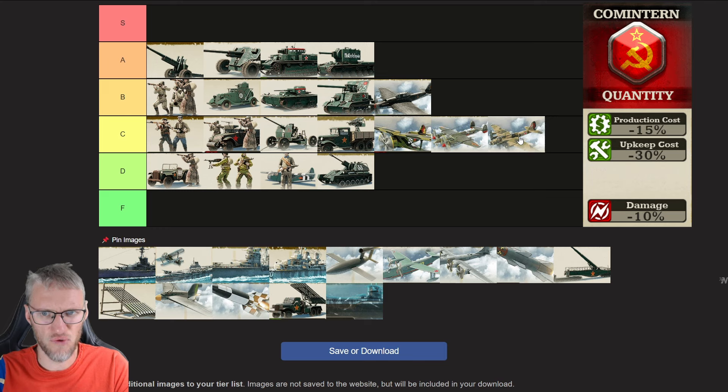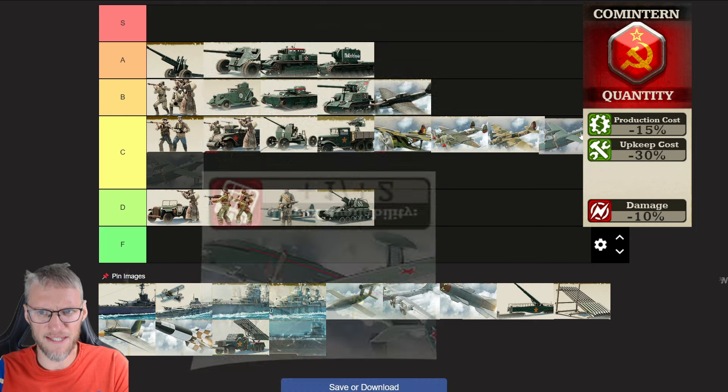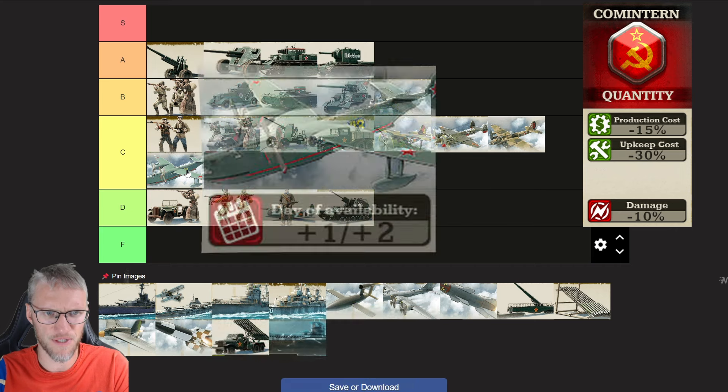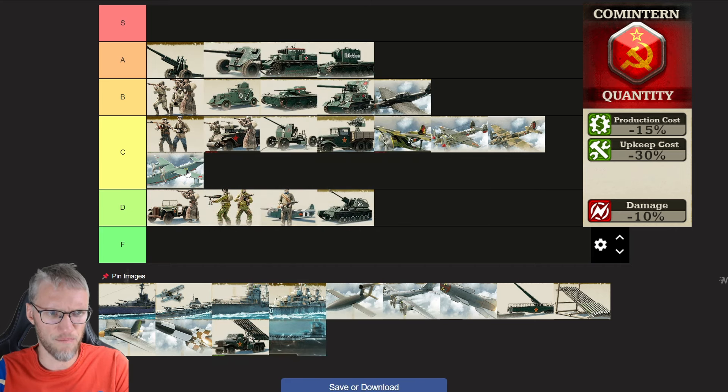The Cometaran Strategic Bomber is a good choice but gets no extra bonuses and again deals 10% less damage — that really is a mood killer. Cometaran Naval Bombers are also pretty weak, so I'm ranking them C. The research for Naval Bombers is 1-2 days later for Cometaran Doctrine, which makes them hard to compete with Axis or especially Pan-Asian Naval Bombers.